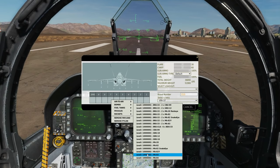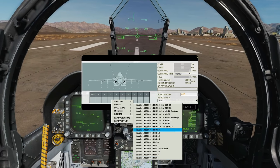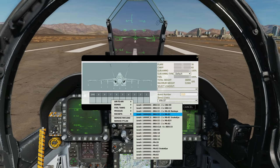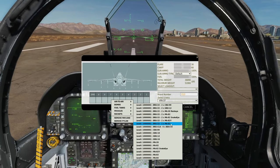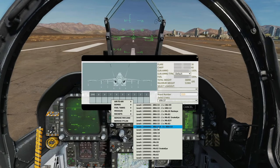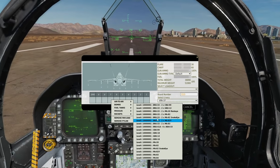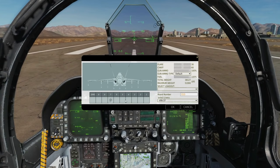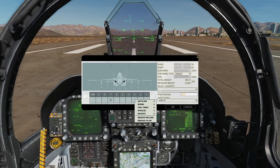Mark 83, slick unguided, 1,000 pound. Mark 84, slick unguided, 2,000 pound. And we've got racks here that can carry multiples of various bombs — for instance a BRU-33 that can carry two Mark 83s, and a BRU-41A which carries six times BDU-33 training bombs. So we're going to give ourselves a loadout that allows us to show off three different types of bombing methods, as well as three different methods of setting up our bombs for the drop. We'll try and cover as much as we can in one video.